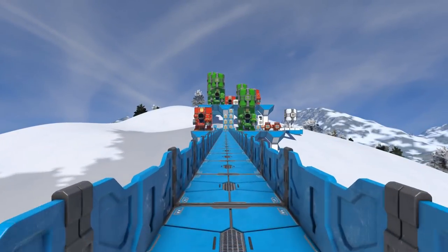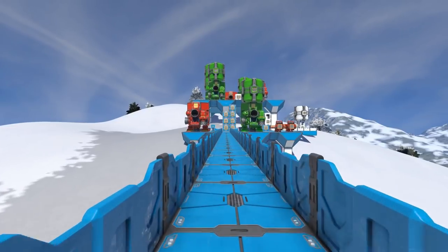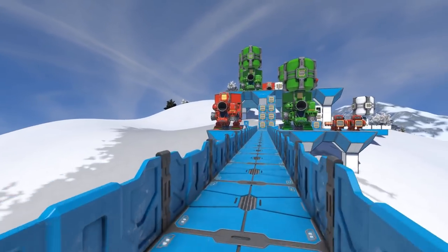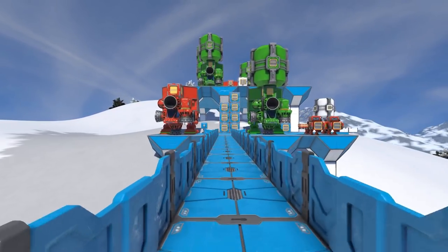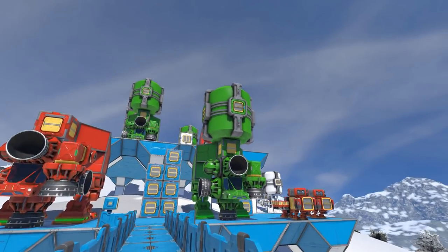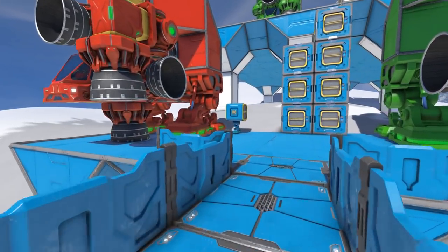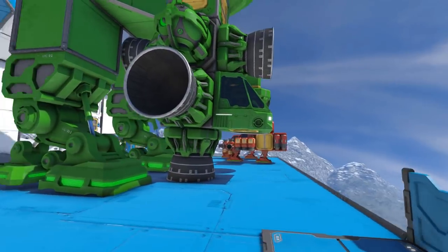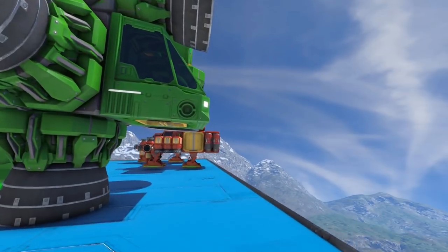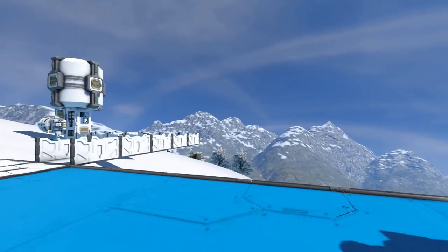G'day and welcome to more Space Engineers testing! Whenever I'm building a hydrogen ship I often wonder: is it better to have a tank or is it better to have a generator? Am I going to get further by having huge amounts of ice in a generator or huge amounts of hydrogen already made up into tanks? I've thought of a few ways to look into this and test this comparison, but before we do that let's have a look at how they might have some differences.